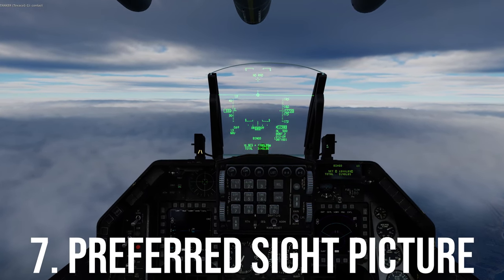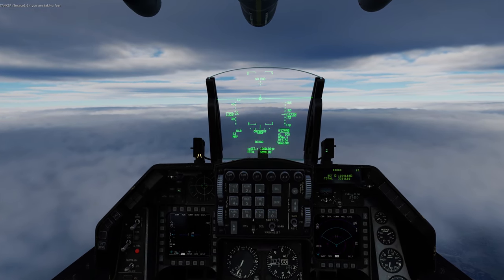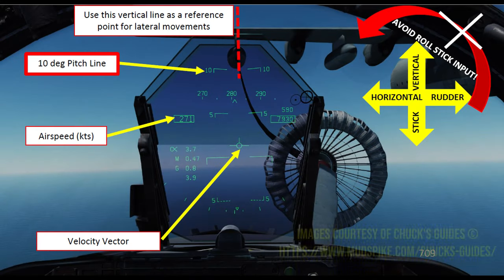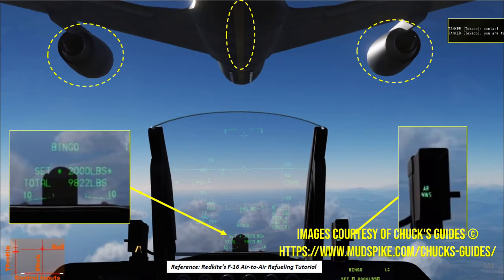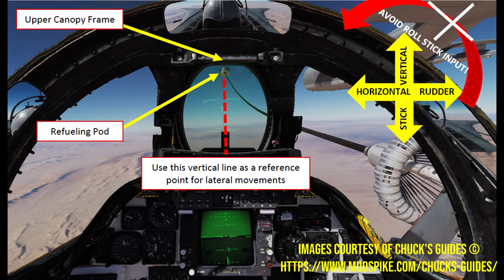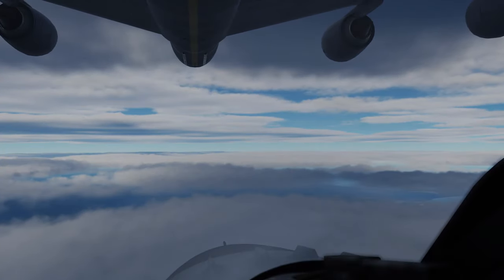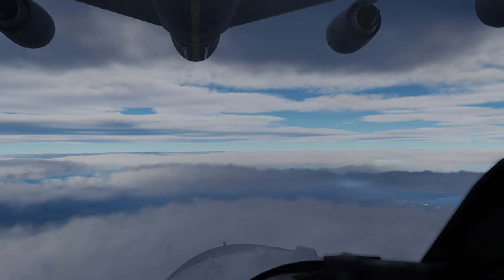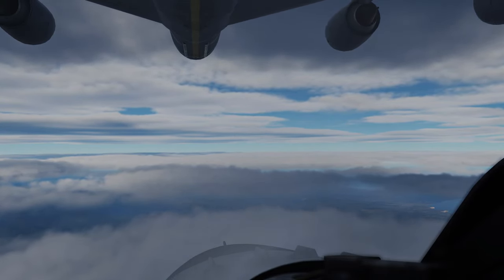Number seven: understand the sight picture to maintain contact. This is probably the key to it all, but is easier said than done. Every aircraft in DCS will have a preferred sight picture that will place you in that sweet spot. Use cues from your HUD and canopy to adjust your position. Part of the required sight picture is using your peripheral vision to quickly analyze the environment and adjust your inputs — and this will boil down to experience. If you find yourself all over the place, simply reduce the throttle, return the stick to neutral, back away, take a deep breath, and try again.